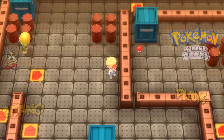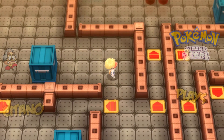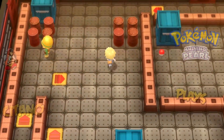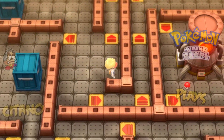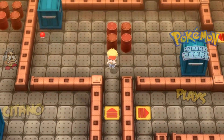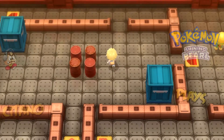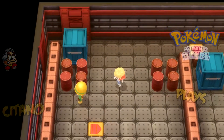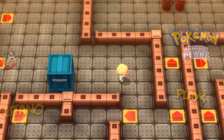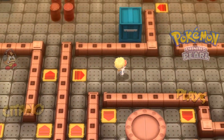Navigating the spinner panels: if you hit this one you'll be knocked to the wall, and going down this one knocks you away too. You can't go up, so the only way is to go here and then up. We pick up a Burn Heal. Can't go this way — let's go left, then down, spinning around like crazy.